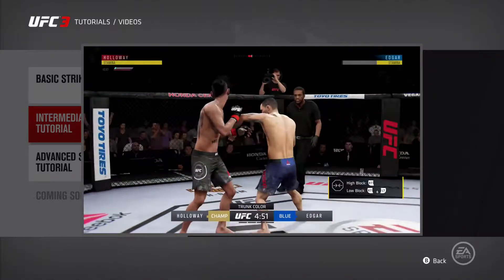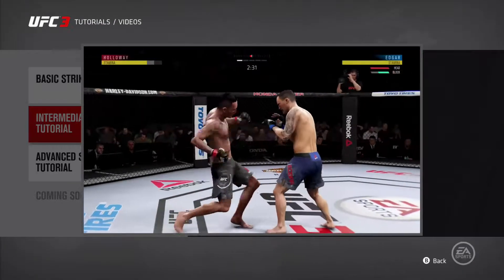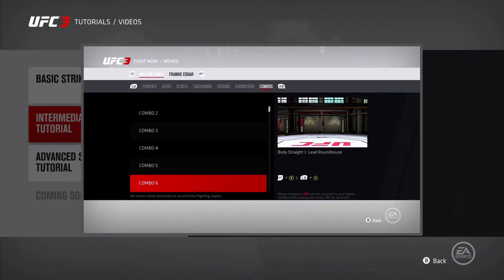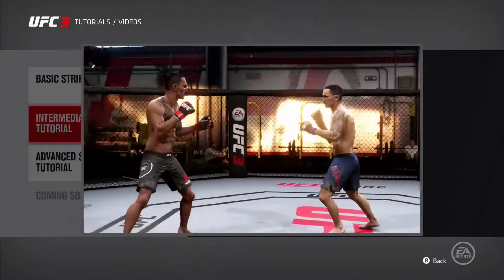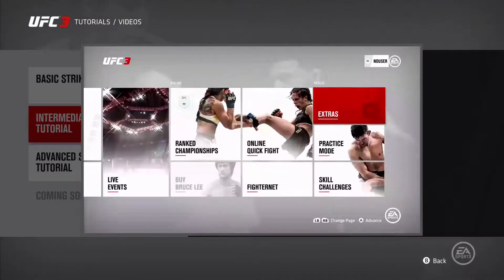Every fighter in the game can perform a variety of combinations. You can find them in the game help screen from the pause menu. If you're looking for a low-risk environment to practice combinations, check out practice mode.